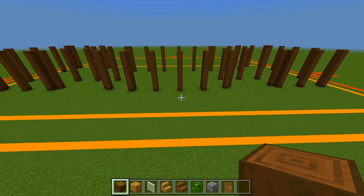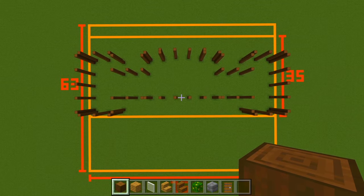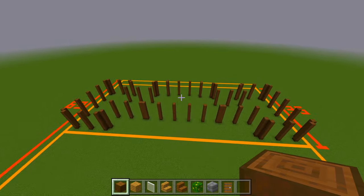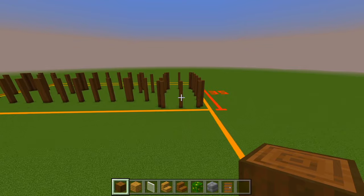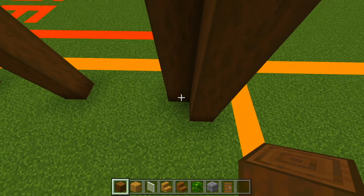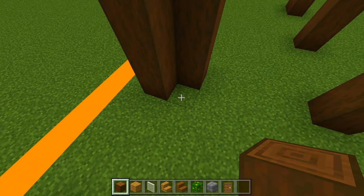There we go. Looking down at it from the front side, this is what it should be looking like from up above. Now let's go ahead and start filling in all of the space in between the pillars. Head over here towards the front right side first. We're going to continue with the stripped spruce wood logs — just add two additional ones in the corner over this set of twos, go right behind this pillar, do the same thing, and over here in this corner.